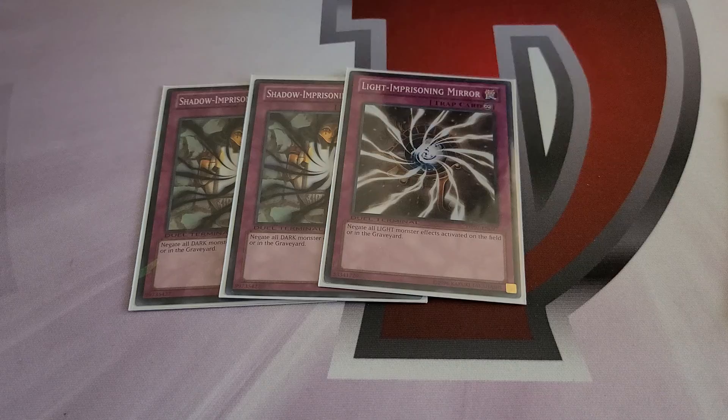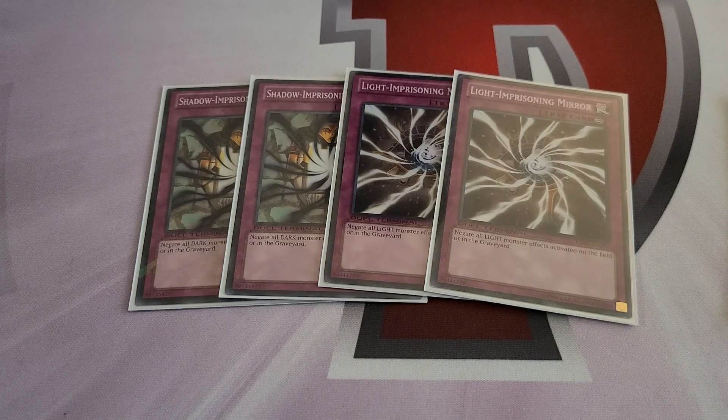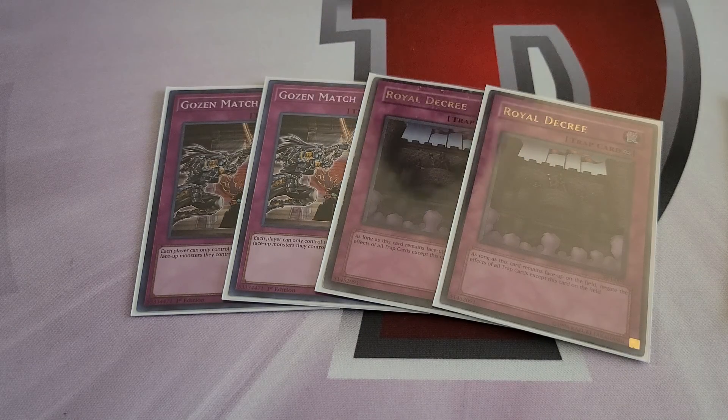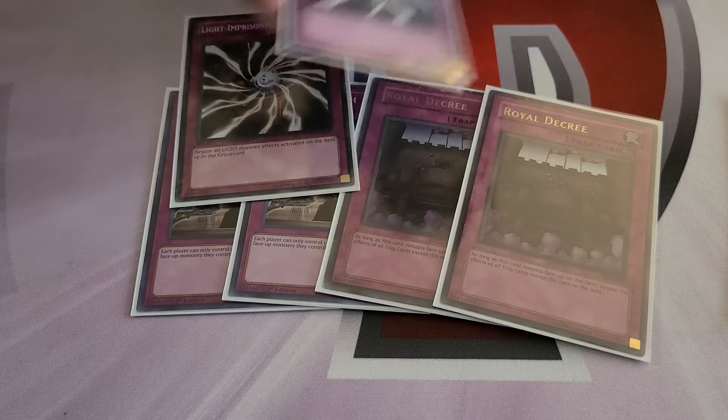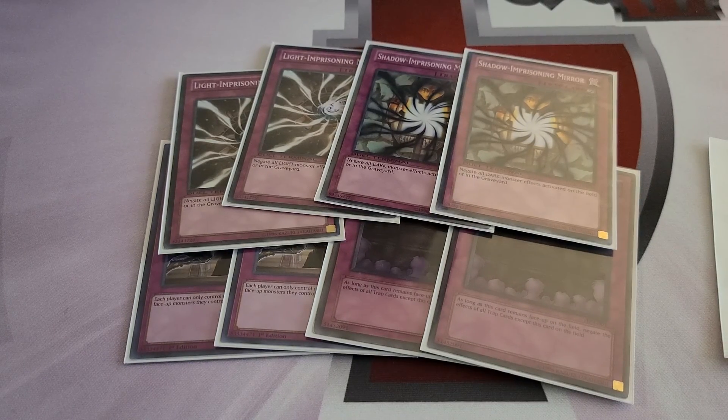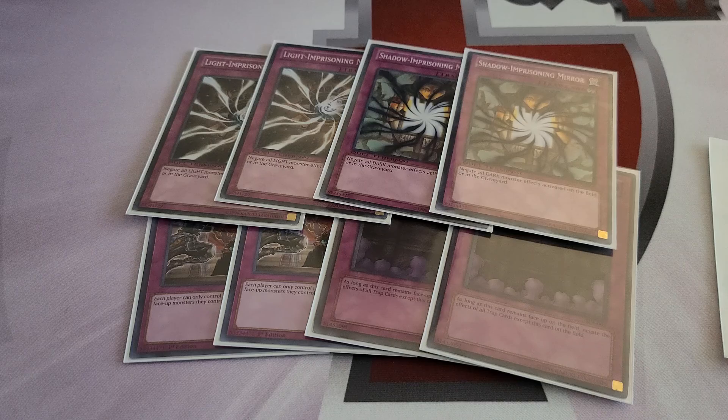Because you're all mono-type and not on a meta mono type, you can play the full suite of Mirrors. Shadow Mirror occasionally hurts your Tragoedia and Gorz plays, but good cards are still good. I like putting one set of floodgates in because people tend to board out MST against you since you don't play traps, so you essentially have four pairs of floodgates you can pick from depending on the matchup. You are still worried about opponent's floodgates like Macro and Dimensionhole, which is why MSTs and Decrees are in there.